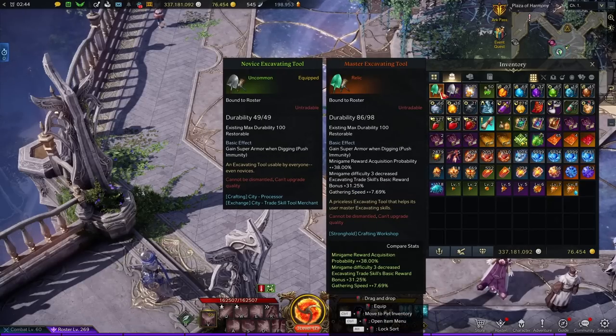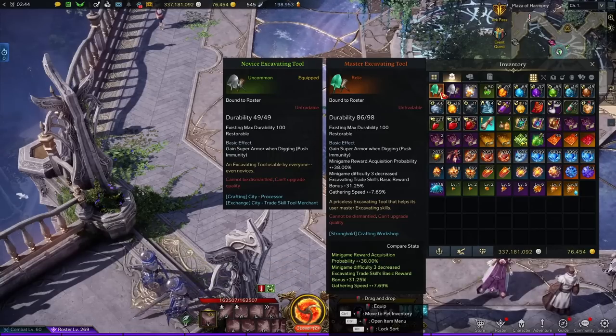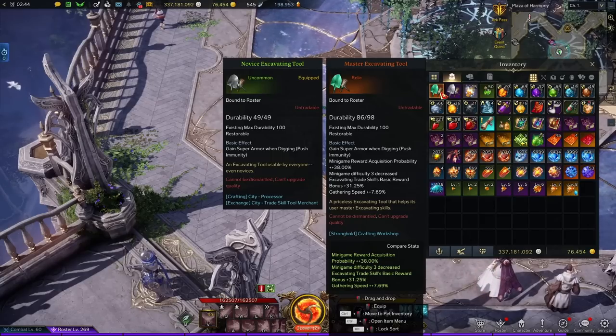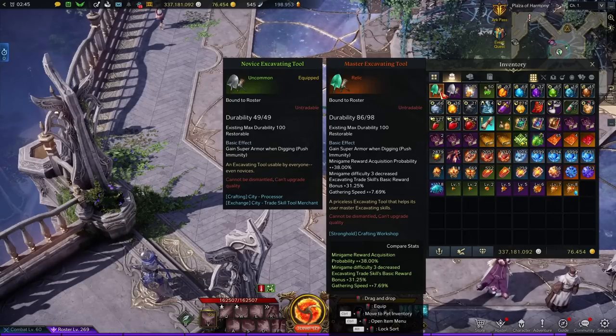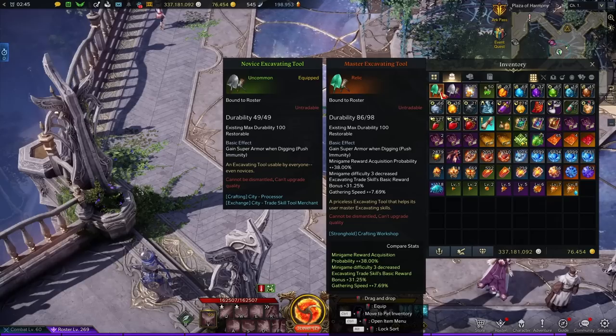My relic shovel for all the relic minigames rolled super armor, minigame reward acquisition, minigame difficulty decrease, excavating trade skill basic reward, and gathering speed. Ideally the gathering speed would be another basic reward line or reward bonus line, but you can't pick and choose. Aside from that, I think my relic shovel is pretty good — I have no complaints. Could have been a lot worse, glad with what I got.